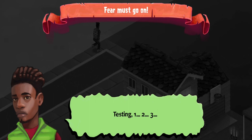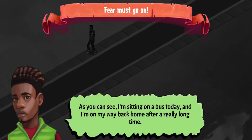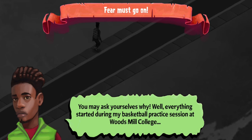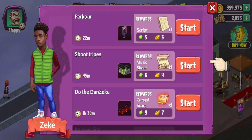In-game Zeke introduces himself: 'Hello everyone, I'm Zekeocano3, and welcome to another video.' Zekeocano3 — where have I heard that name before? Strange. 'As you can see, I'm sitting on the bus today on my way back home after a really long time. Everything started during my basketball practice session at Woods Mills College.' Ah, I see what you did there — you added Woods Mills into the storyline but made it a college. Then he animates shooting triples and we obtain some scripts, six of them.